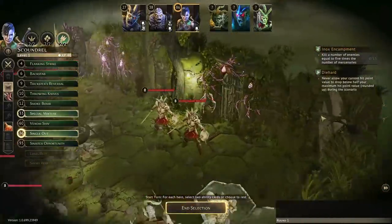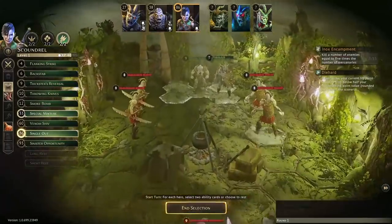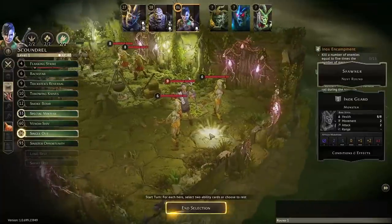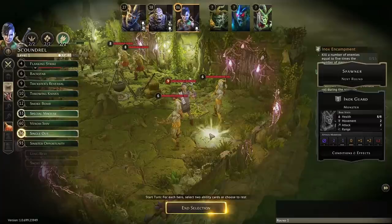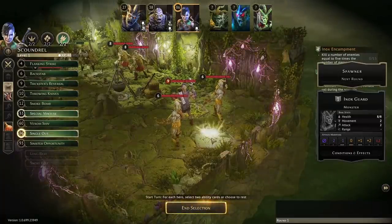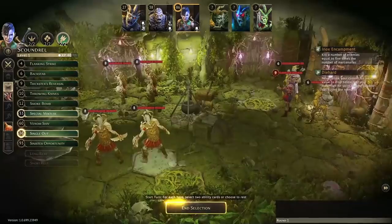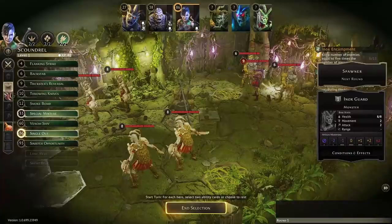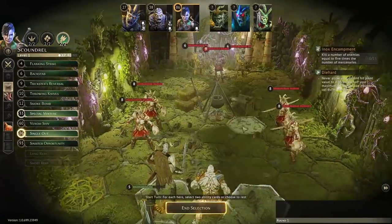There is a spawn point here bringing in an Enox guard at the end of the round — looks like just one. As we're killing them more will be coming in, so we have to be careful. It will take some time for them to reach us though. The shaman's going first and disarming, but it's not going to be able to reach anybody — that's good. It is walking toward us.